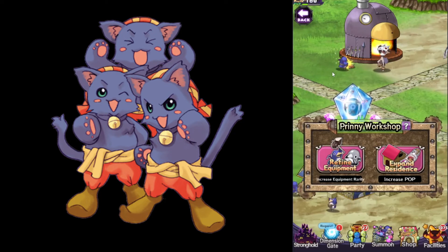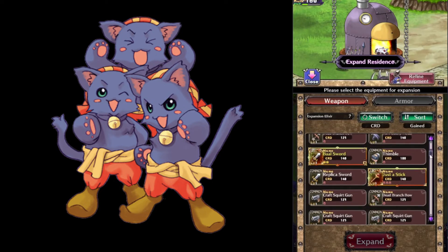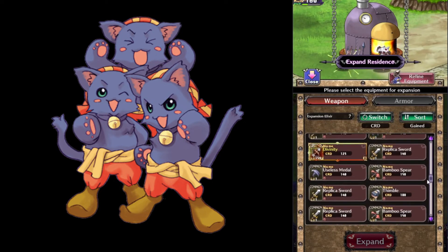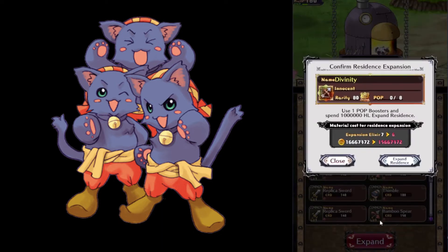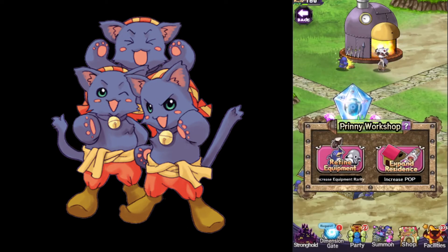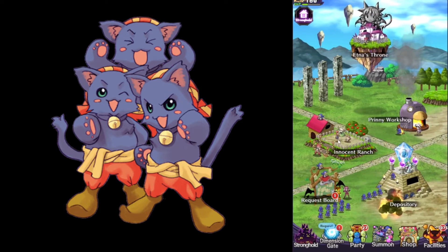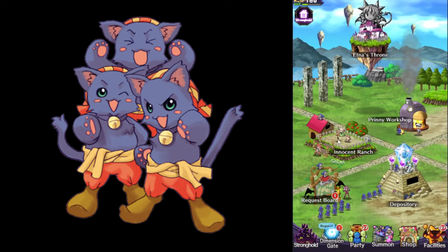Then we have the Expand option, which allows you to increase the innocent capacity of an item. Unlike the previous option, this one is guaranteed, but Pop Boosters are not as common as Prinny Steel, so be careful with how you use them. The max slots of an item depend on its status — Legendary items can have up to 10 innocent slots, and rare items can have up to 6. I would suggest you use your Pop Boosters only on legendary items, and preferably on rarity 100 items or close to it.